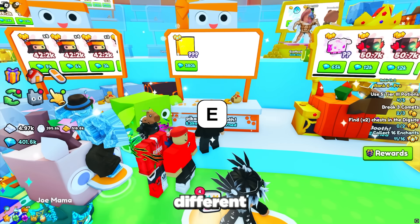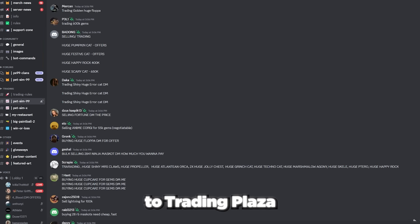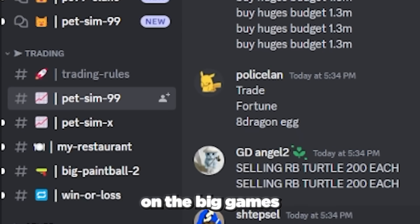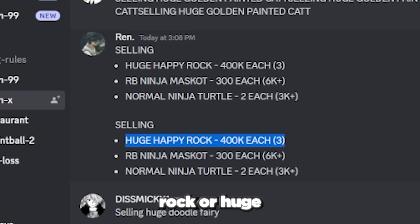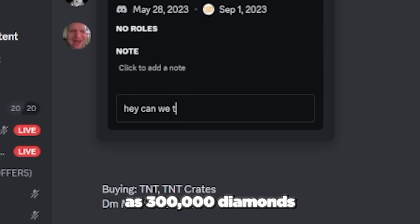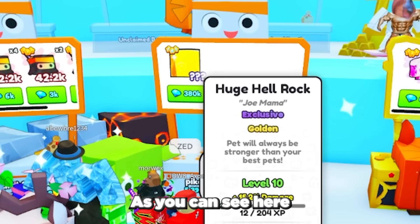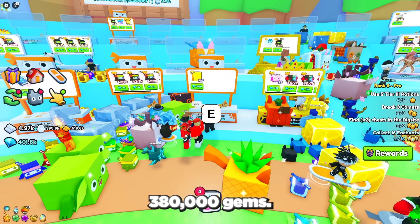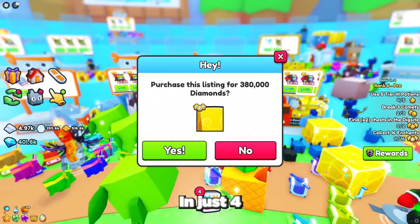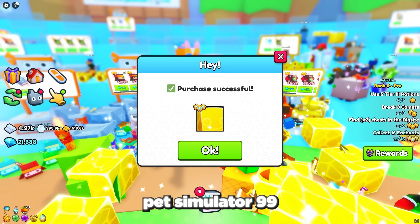Next you want to either join different trading plazas until you find a good deal, or if you don't have access to the trading plaza, search the trading section on the Big Games Discord and find someone to trade with in game for a huge pet. A huge hell rock should go from as low as 300,000 diamonds to 400,000 diamonds for a gold one. As you can see, there's a pretty good deal on this huge hell rock for 380,000 gems, so let's not waste any time and buy it. And there you go — in just four hours of grinding, you now have your first huge pet in Pet Simulator 99.